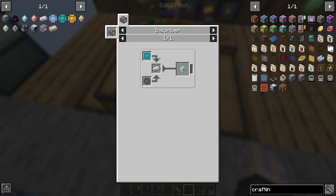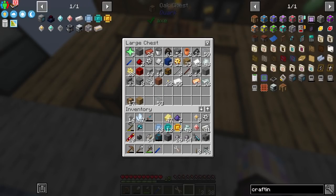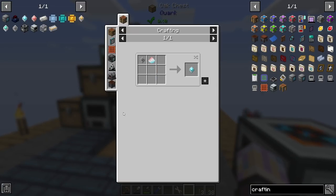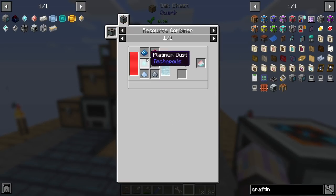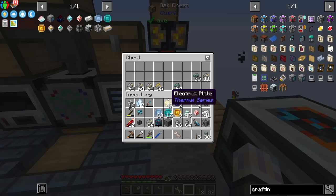I don't know if I said this earlier, but this is going to end up probably being one of my favorite packs of all time. Before this it was Age of Engineering, then Enigmatica 2. This one's on pace - if it keeps going the way it is, this is going to be hands-down one of my favorites. The progression is amazing. Ben Law did so good.